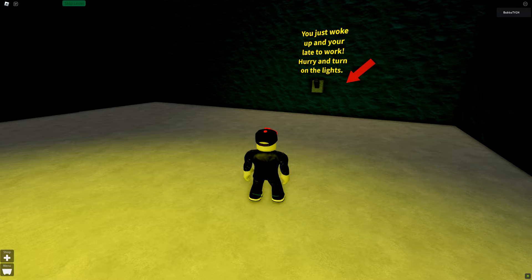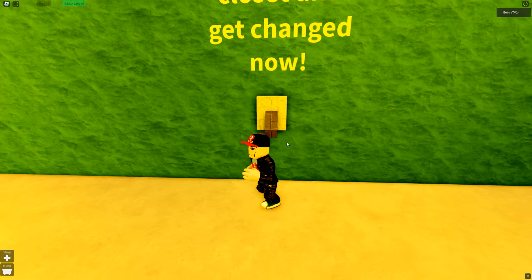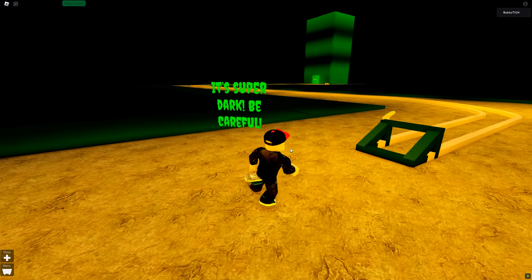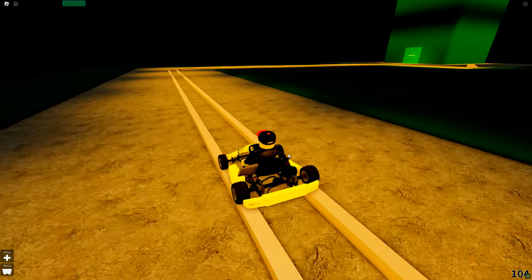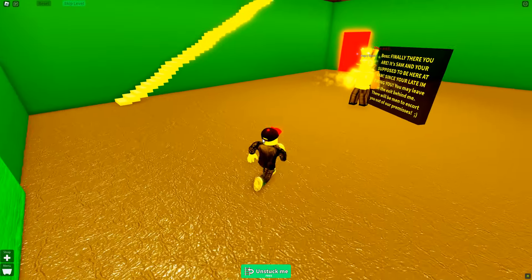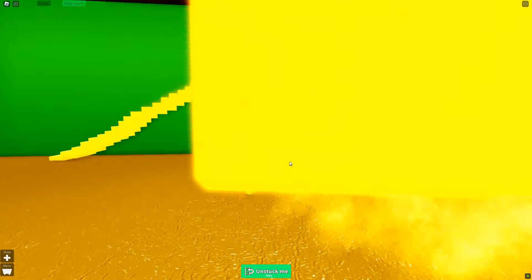This one is from Attractive Milk — 11 levels, 12.7 kilometers. The story: you just woke up and you're late to work. Hurry and turn on the lights, go to the closet, get changed, go outside and get in your car. It's super dark, be careful. We get to work, go inside — and the boss says it's 5 a.m., you were supposed to be here at 4, so you're fired.